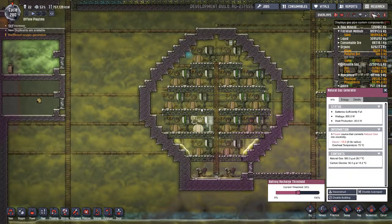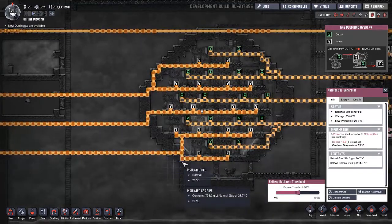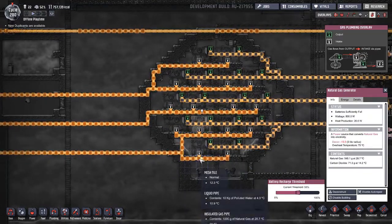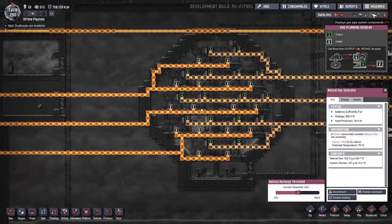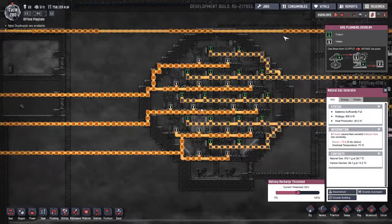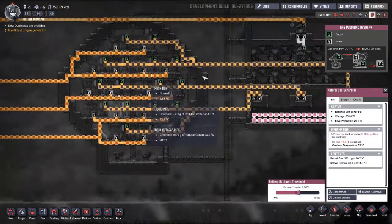If I run this, you can see — although it does look like the packets are merging around — they are saturating the machines. Obviously this is running it slowly. Ignore this pipe up here, by the way, this is an overflow pipe for my fertiliser makers.